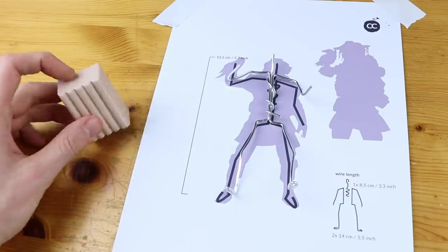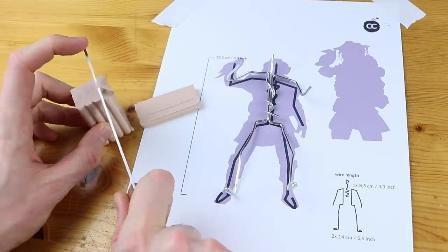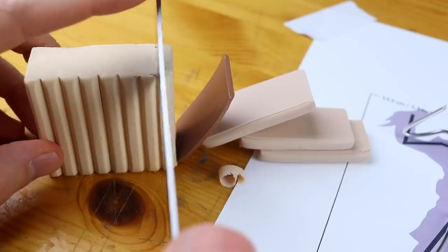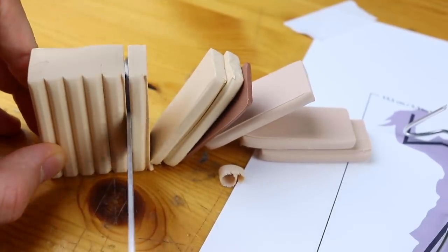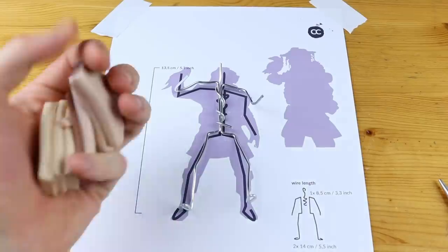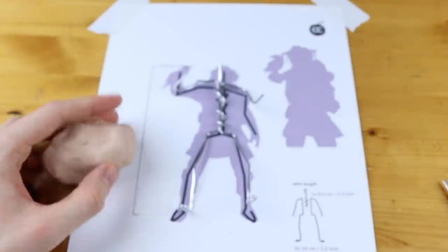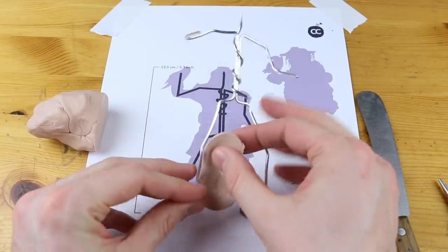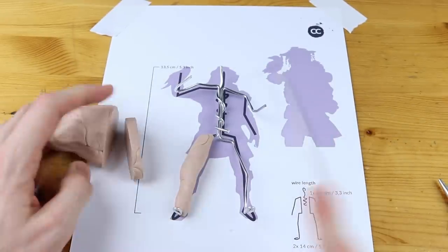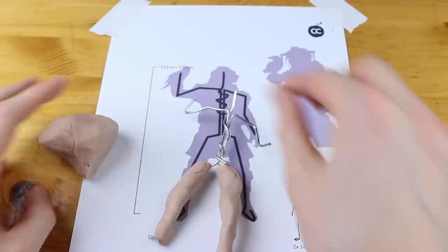This is the character sheet you can find on the internet and I think that's it for the official biography. Let me read it out for you. It's very short. Bloodhound is known across the Outlands as one of the greatest game hunters the Frontier has ever seen — and that's about all anyone knows.